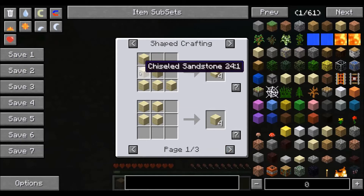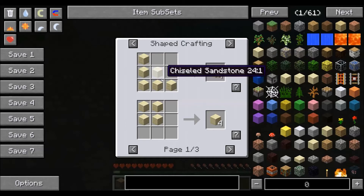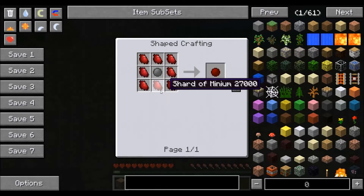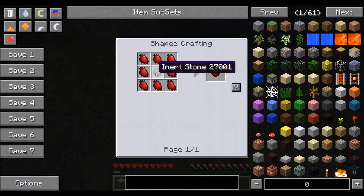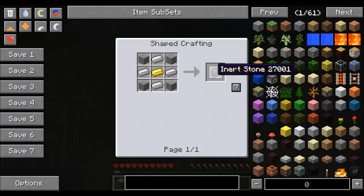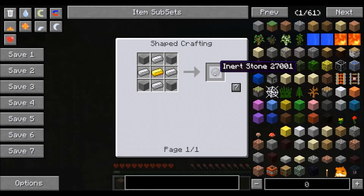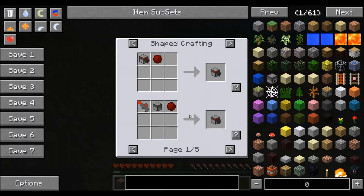One more thing I forgot to show you earlier is that even in this panel which shows the recipes, hitting R here will show you the recipes for all the different items. Say we come here and we see that two sandstones will make two chiseled sandstone blocks, but we also need a minium stone and we're not sure how to make one. Hitting R will show you the recipe for minium stone, which requires shards of minium and an inert stone. Now we don't know how to make an inert stone, so pressing R will show you all the recipes for how to make an inert stone. You can also press U to find the use for the inert stone — we'll see that it creates a minium stone.